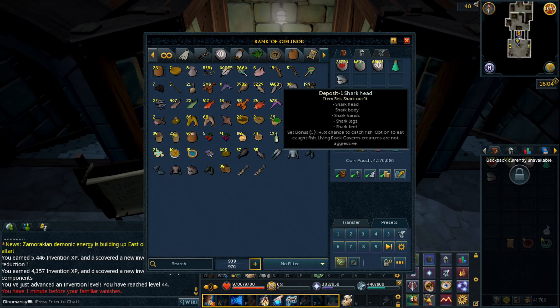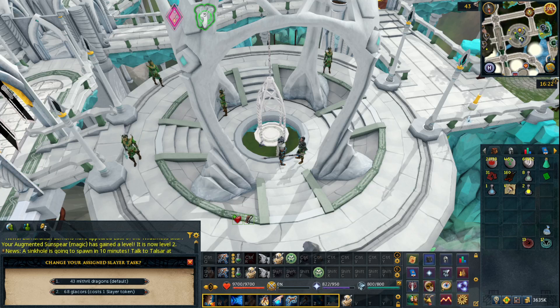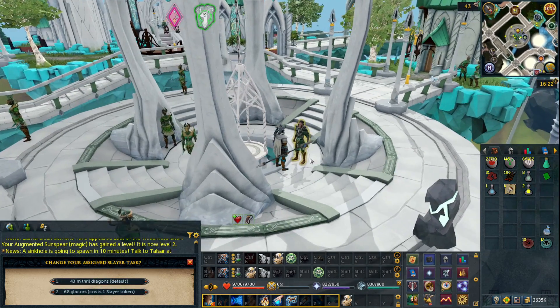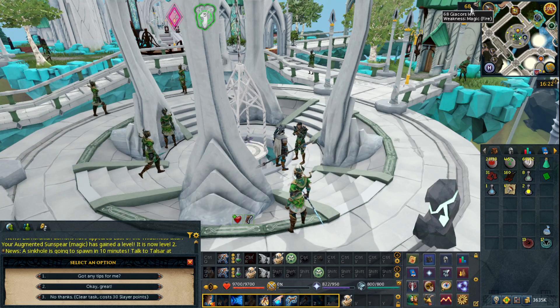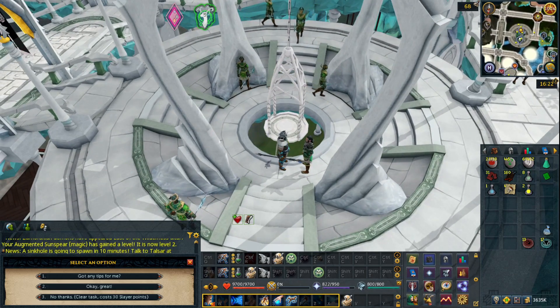Another cool thing we achieved: I made another fishing outfit piece and now have the full Shark set. There it is - first Glacor task, and it does cost a Slayer token to get it. 60 Glacors though - I think it's worth it because I've never done a Glacor task before. I'm planning to do this whole thing at Arc Glasor and we'll see how I hold up.